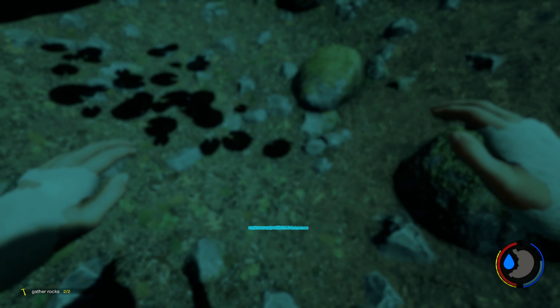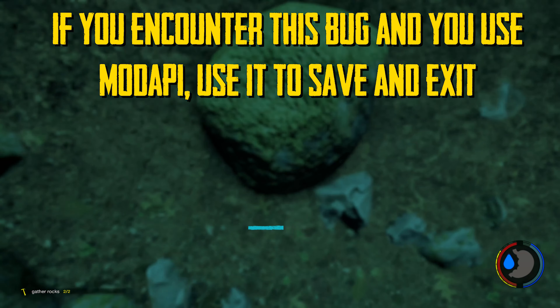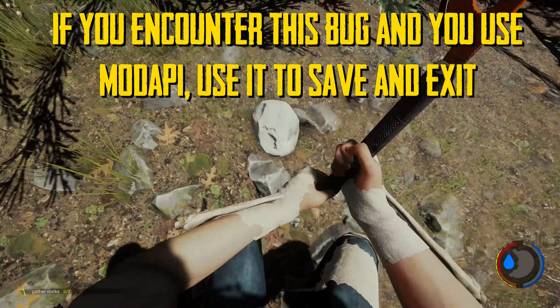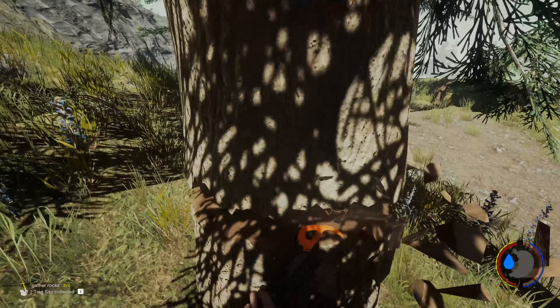I have been able to fix it occasionally by swimming in the water. Jumping in somehow triggers the fix. But yes, try swimming and just keep playing the game. If you can't interact with items, there's no point in sitting around. Go explore, run to an area that you need to go to, and hopefully along the way it will fix.